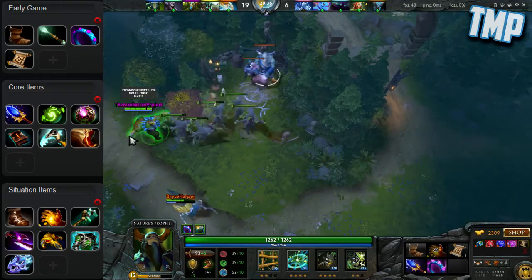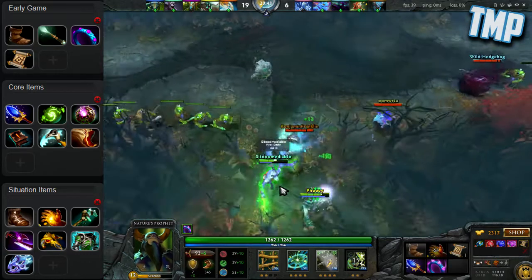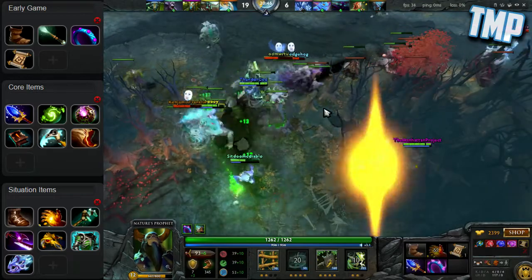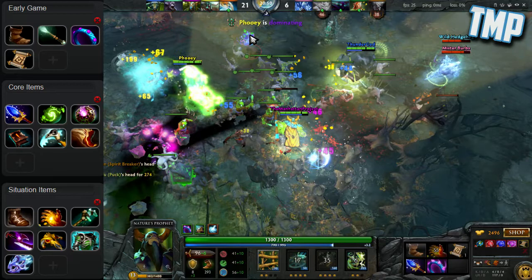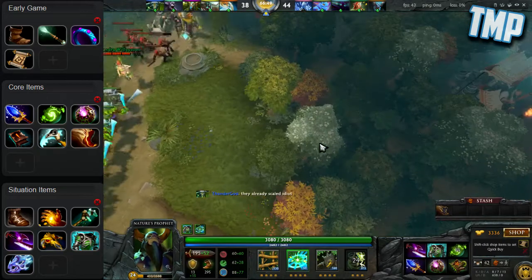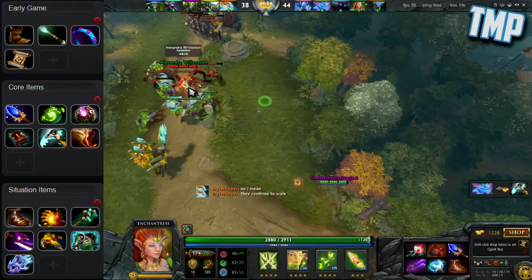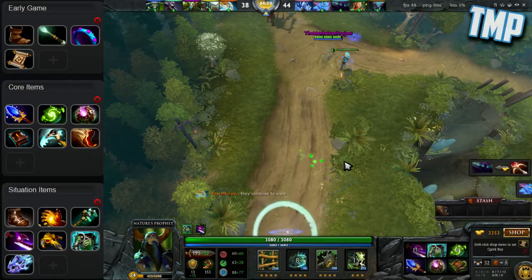The first core item I build on Nature's Prophet every single game is Aghanim's Scepter. As I mentioned in the skill build section, Aghanim's Scepter gives so many awesome bonuses to Nature's Prophet and really lets him hold his own as a split pusher. From there, it's very efficient to get a Refresher Orb, as it allows you to use your ultimate twice and increase the number of units you kill. On top of this, I like to couple Aghanim's Scepter and Refresher with an Octarine Core, because it lowers the cooldown on your ultimate and on the Refresher itself.